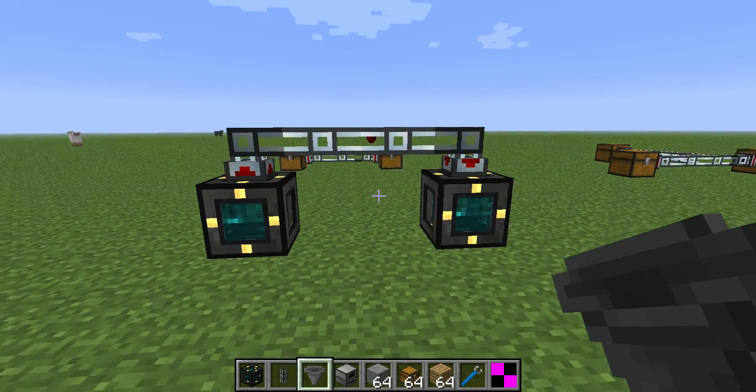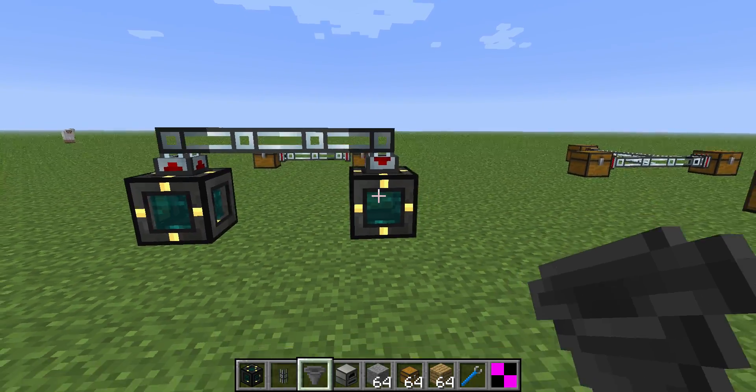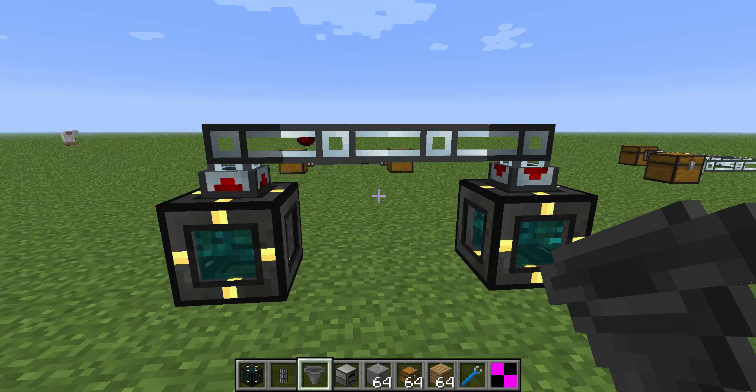Just got a Tesseract set on receive, one set on send, and then two item ducts in between. The question here was, do they work with Tesseracts? As you can see, they do.